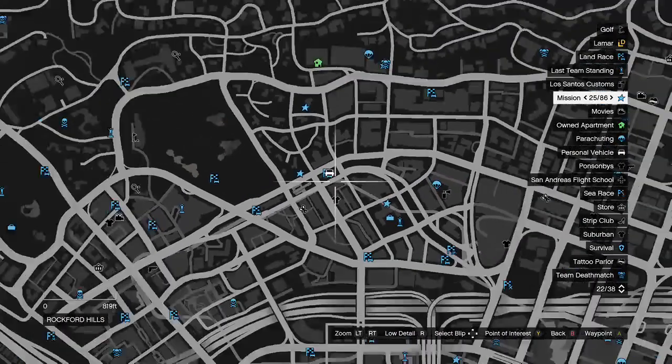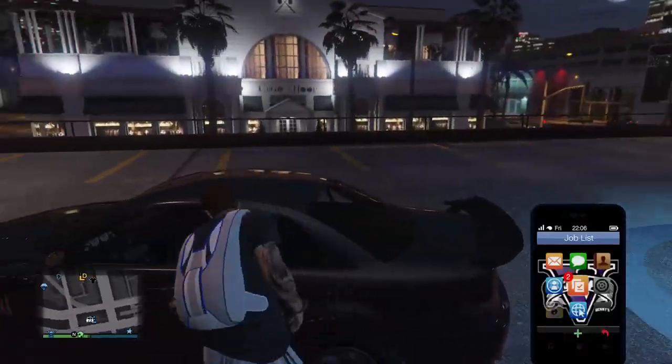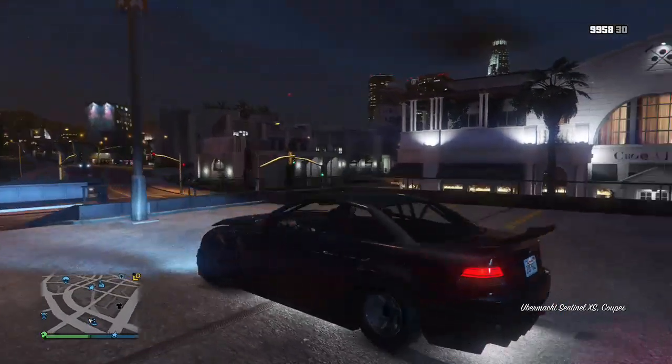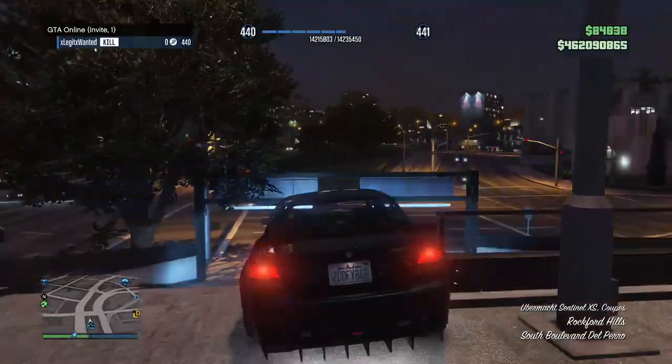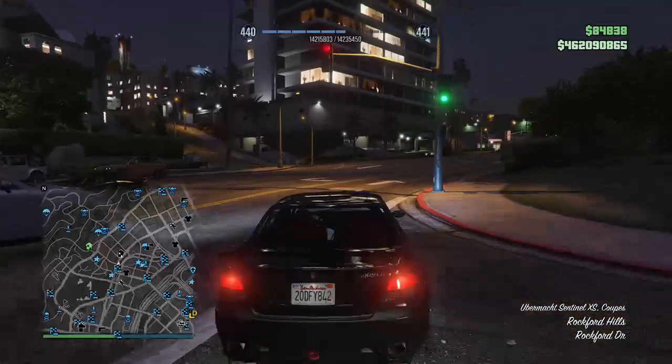What you're going to want to do is make your way to about where I am on the map at night — I'm here at about 2200. You're going to want to get in a car, preferably a coupe-class car. I'm in just a sentinel that I took off the street.